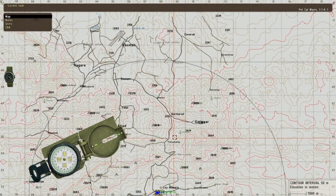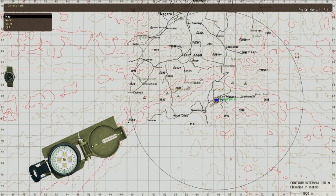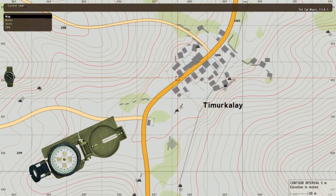Alright, so as you scroll out, you'll notice a black ring here — that is the farthest the RQ-11 can fly. I've heard it's an approximate 8 kilometer radius, but too lazy to check it out myself. Whether it's the range of the control unit or the battery life of the Raven, either way, that's the farthest you can fly.